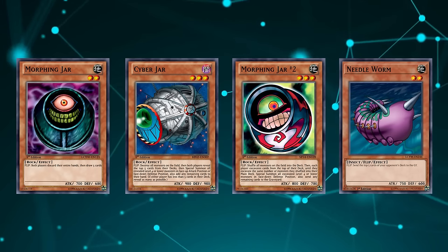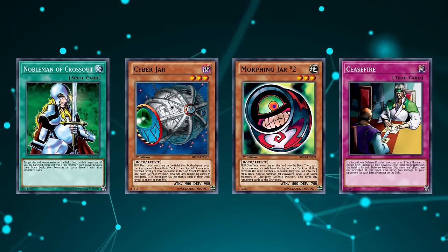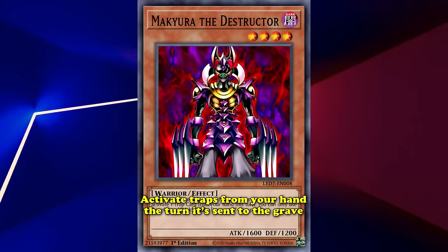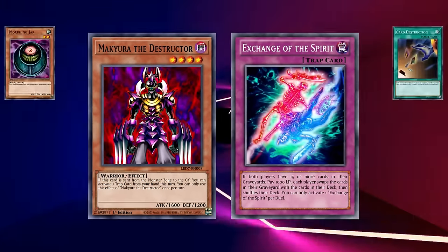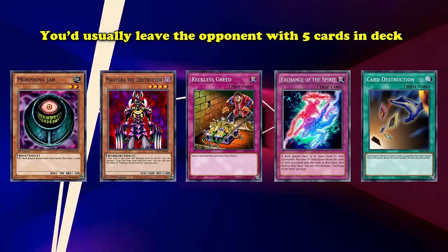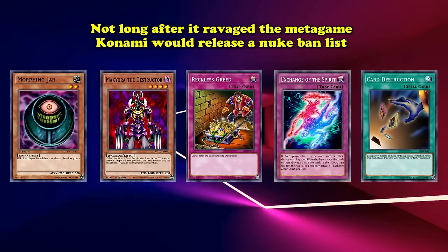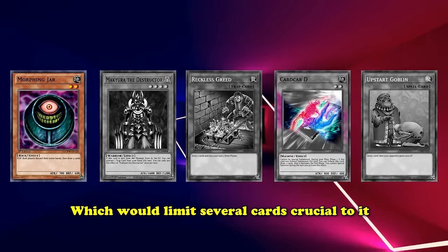The power of deck destruction was such that, even though cards to blank flip effects had been released — like Nobleman of Crossout and Ceasefire — the decks still had to get severely hit by the OCG banlist, which put both Morphing Jar #2 and Cyber Jar at 1. Even after that, the strategy came back stronger than ever with Makyura the Destructor, whose pre-errata version allowed you to activate trap cards from your hand the turn it was sent to the graveyard, pairing well with pre-errata Exchange of the Spirit, which swaps both players' graveyards and decks if you have 15 or more cards there. This was a very competent strategy in Japan which could achieve its OTK extremely quickly, but Konami nuked the banlist limiting Upstart, Reckless, Makyura, Card Destruction, and even Morphing Jar itself.